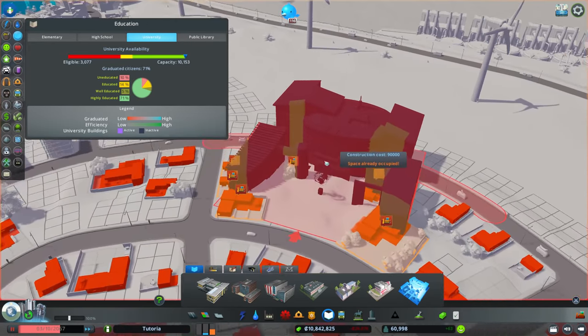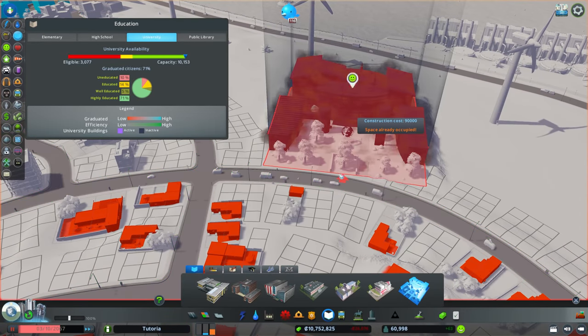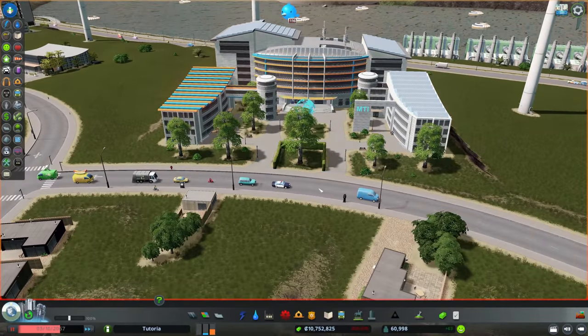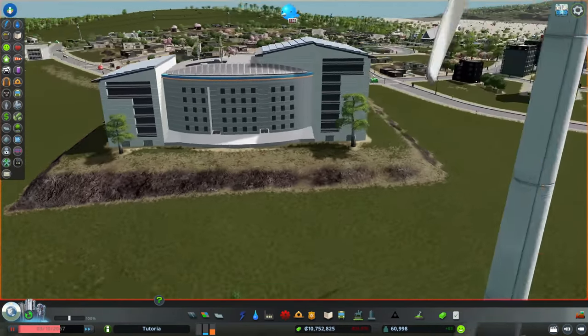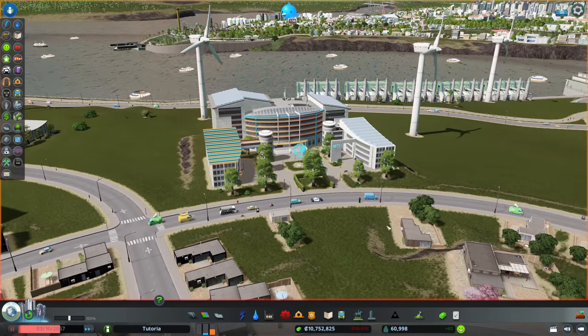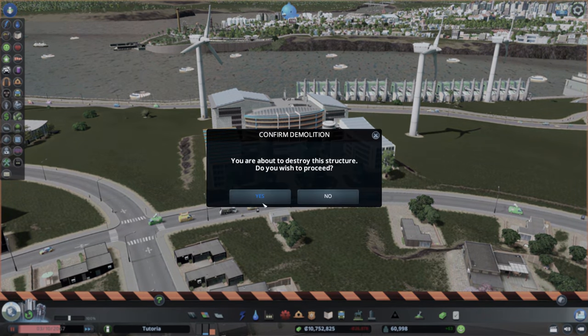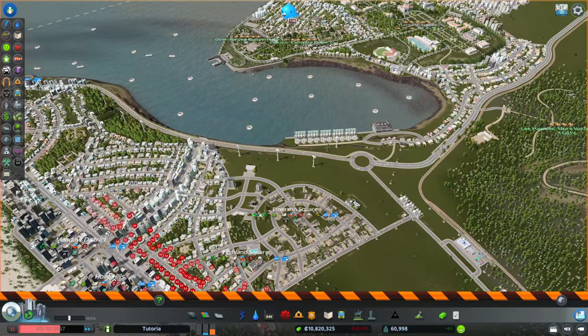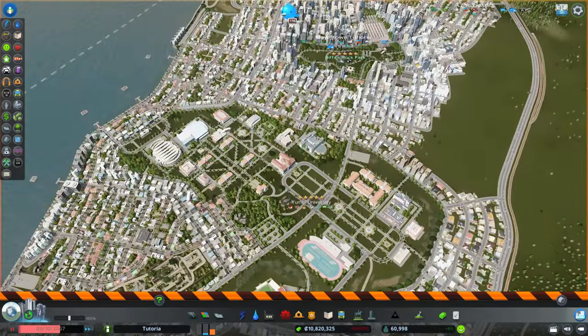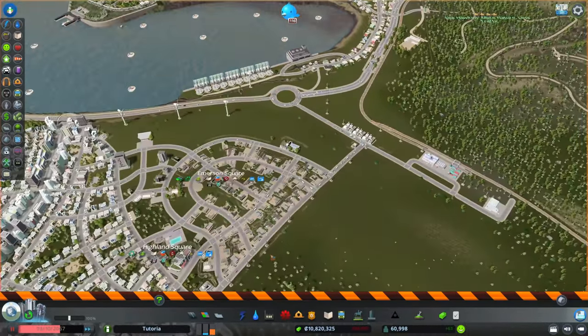We've used a number of assets from this DLC but one we haven't used is the Modern Technology Institute. We have a fairly significant university capacity, so I'm not going to place this building, but I will show it to you — I don't want to kill Yumble U. This is MTI, essentially MIT, and it is a very attractive asset worth adding to your city if you need a university and don't have the campus DLC.